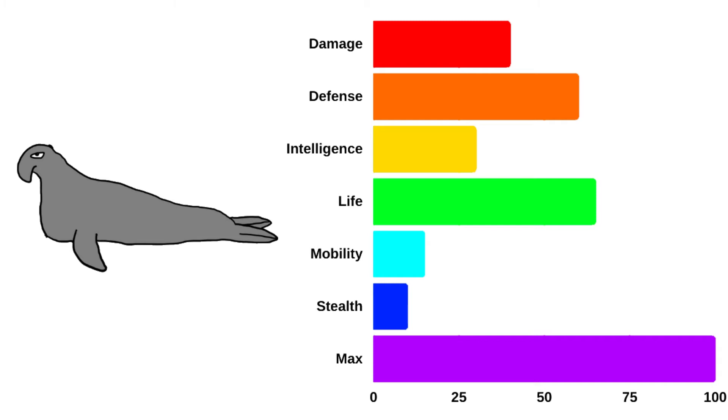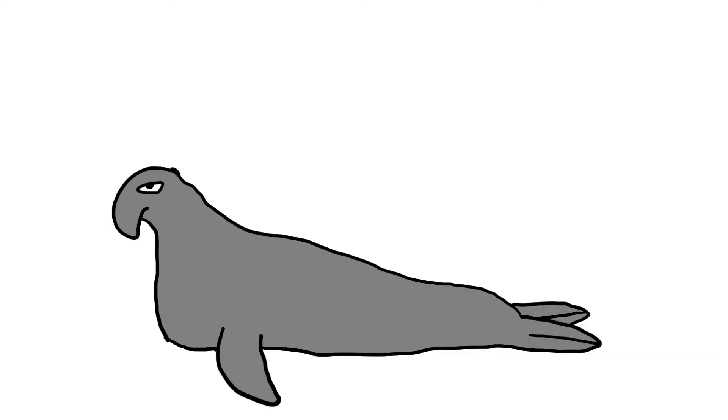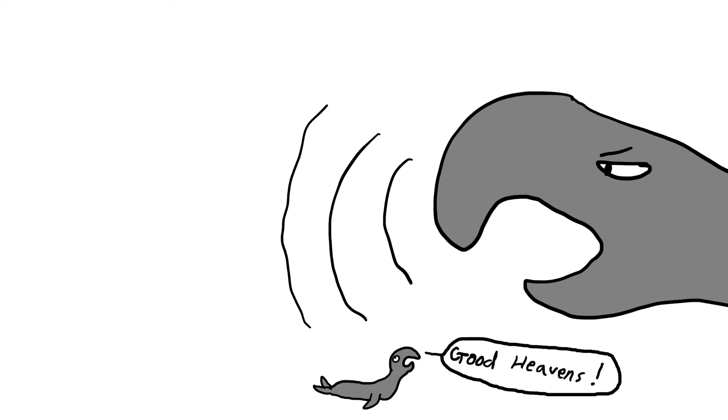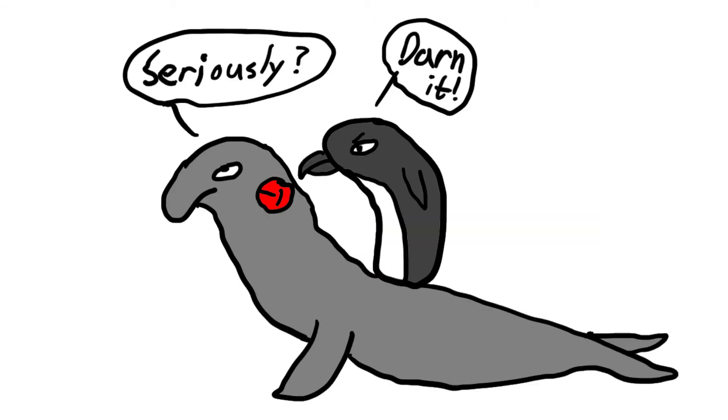Elephant seals spend more XP on life, while leopard seals invest in damage and mobility. During breeding season, males often become just as aggressive as their leopard seal counterparts, with violent and bloody battles not uncommon. They also use their large trunk-like nose to create exceptionally loud roars in the hopes of scaring off any rivals before a violent confrontation arises. The large amount of life that the elephant seal has makes it very difficult for most builds to score a kill, yet there are still some players that are able to accomplish this.